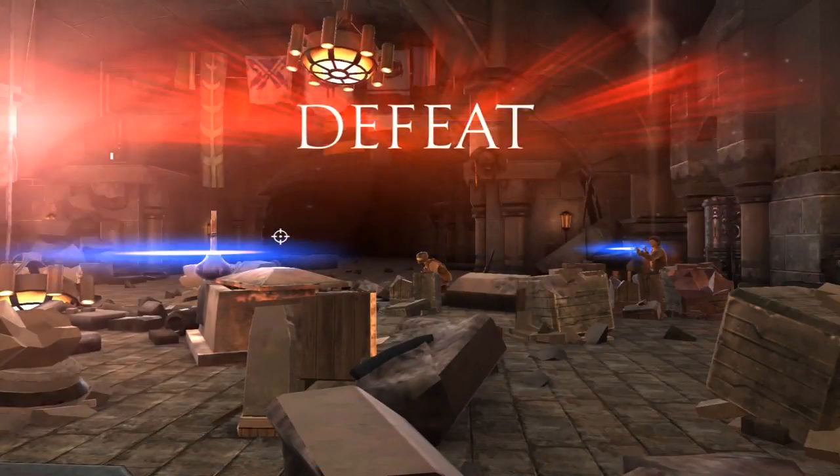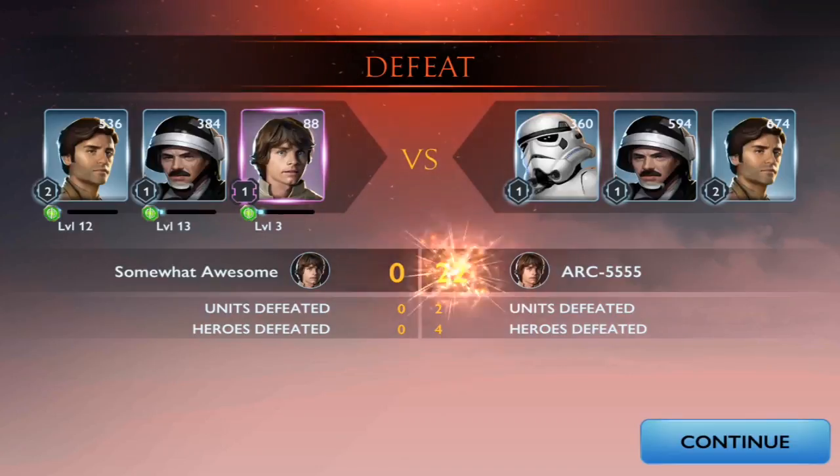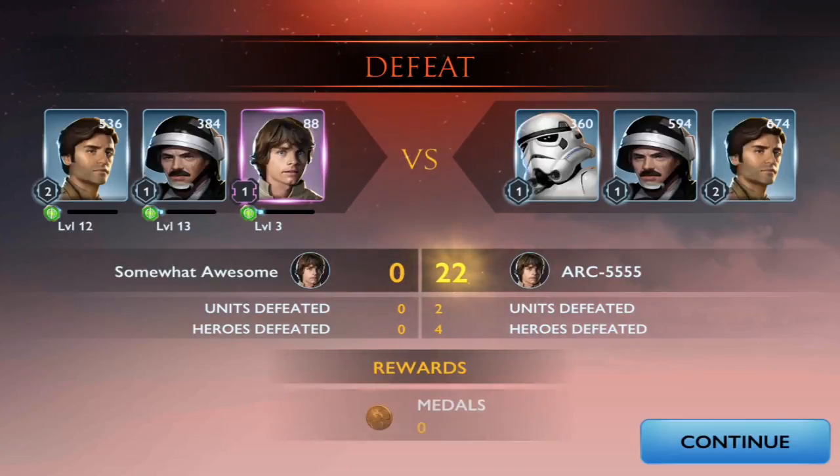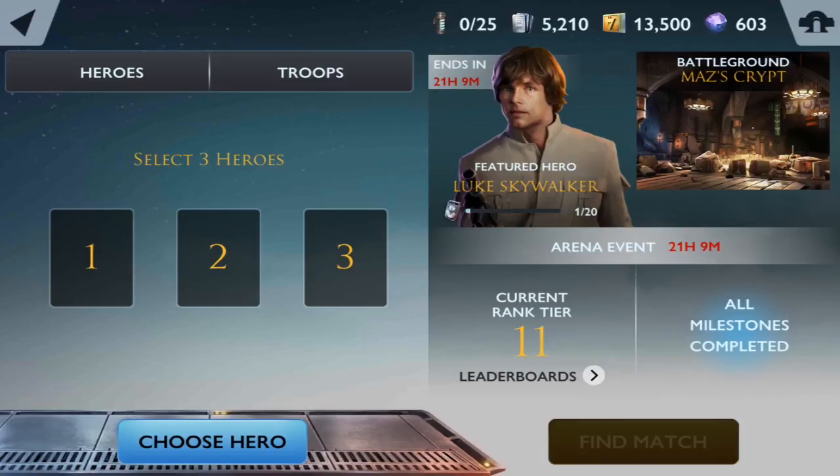They won, 22 points. We didn't get one. Tomorrow I'll show you my battle strategy for these early characters. He wasn't too far ahead of us — 674 for his Poe, which is better than mine, and his rebel trooper is much better than mine, but his stormtrooper is probably on par with mine. We took Luke at power 88, level 3 — we weren't going to win unless paired with an equally matched opponent. We were just completely out-powered.